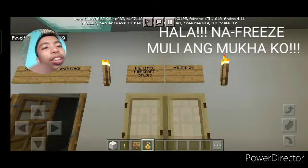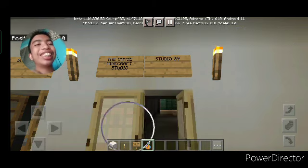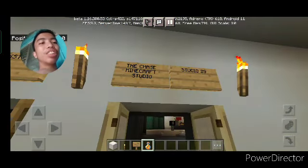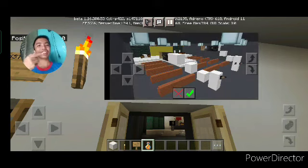Here we are at 2.29. Sorry about the freeze on my face. We're now at 2.29, which is the Chase Minecraft Studio. So, this is what the building used to look like — you can see the before on the other side of our screen. And here it is now.